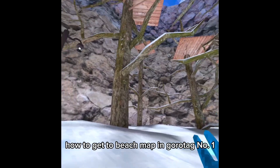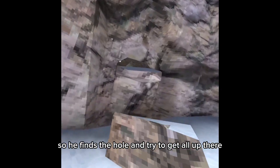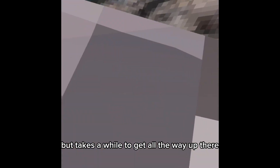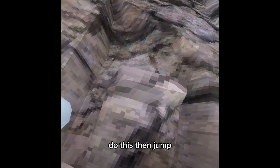How to get to beach mapping. Tag number one: try to find the area in the forest. He finds a little hole and tries to get all the way up there, but it takes a while to get all the way up there. We need to do it my way — let me show you how to do this.